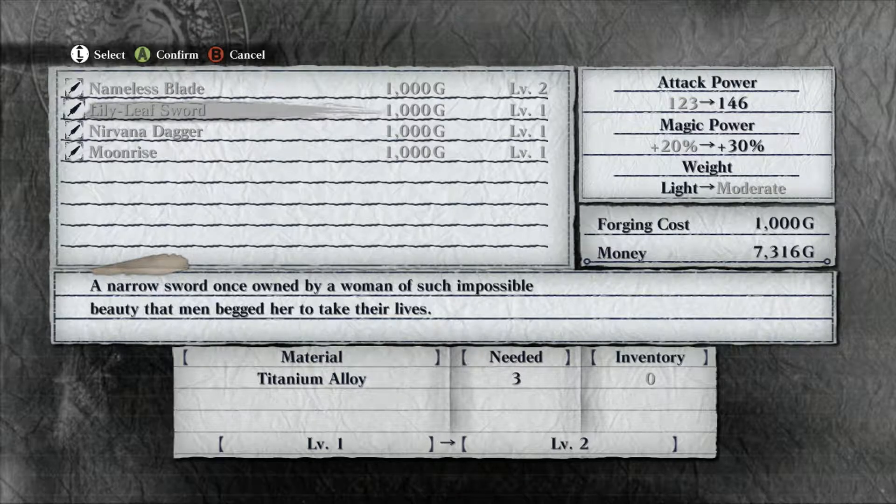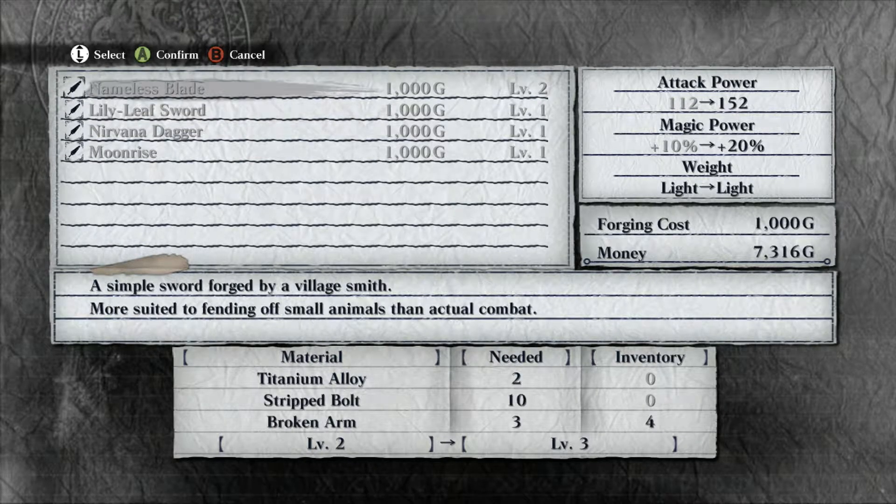I guess for the lily leaf sword he needed the titanium alloy? Which — that's actually what I'm using. I don't know where they all went. I must have upgraded the nameless blade, which is why it's level 2 now. Son of a bitch.